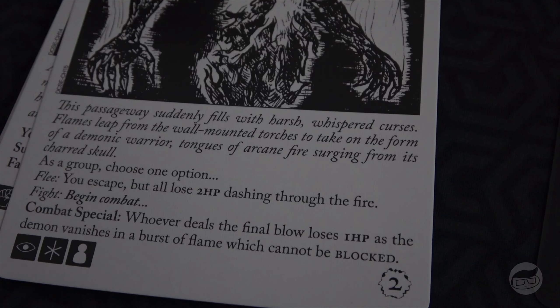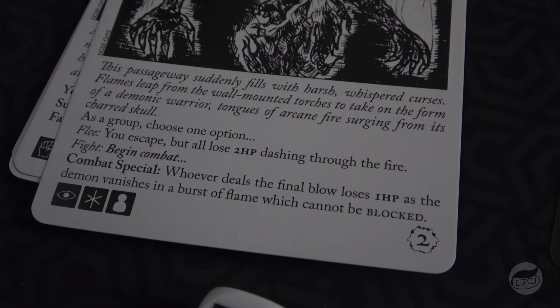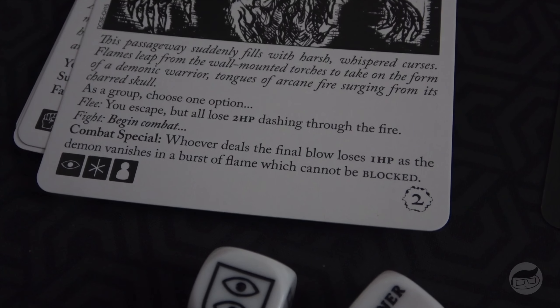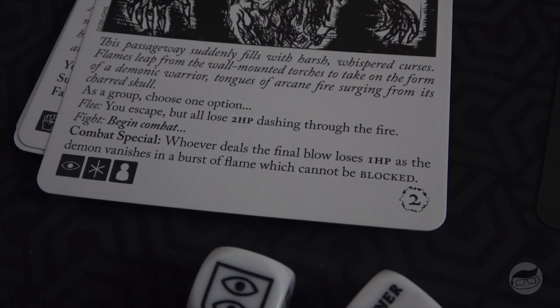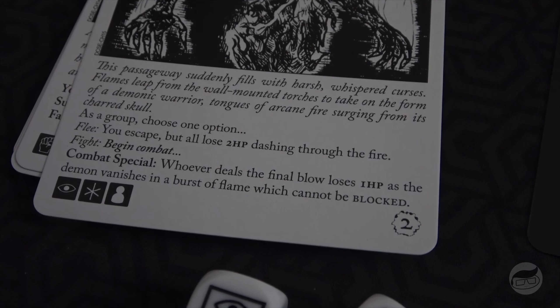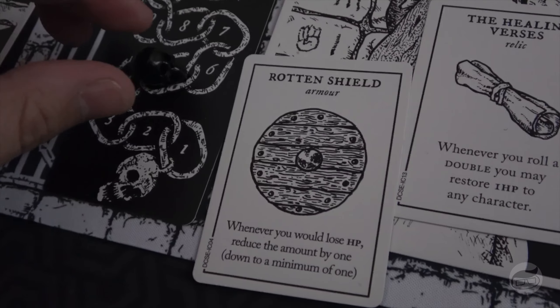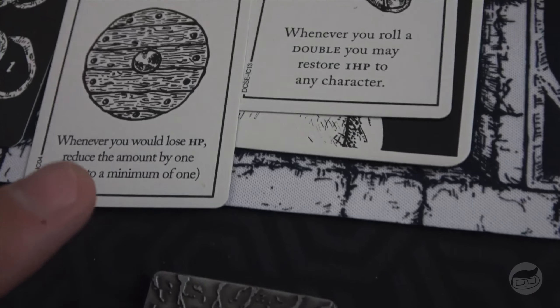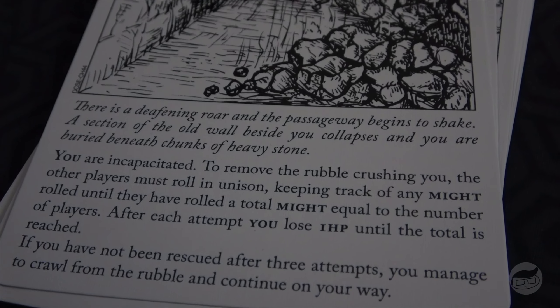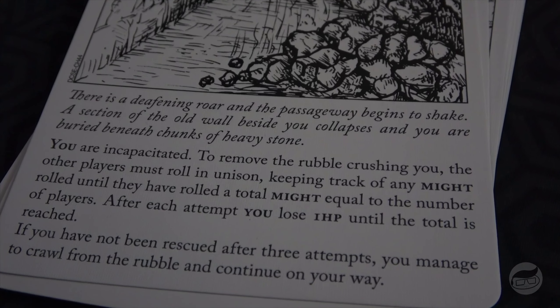This passageway suddenly fills with harsh whispered curses; flames leap from wall-mounted torches to take the form of a demon warrior — tongues of arcane fire surging from its charred skull. Choose: flee and all lose two HP dashing through the fire, or fight — but whoever deals the final blow loses one HP that cannot be blocked. We choose to flee. Tanner loses one HP due to her shield.